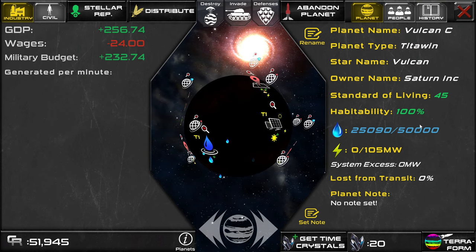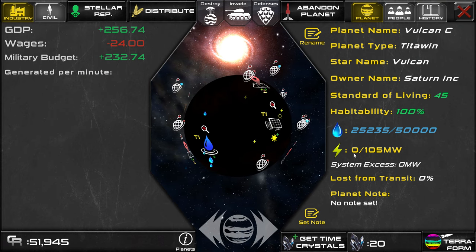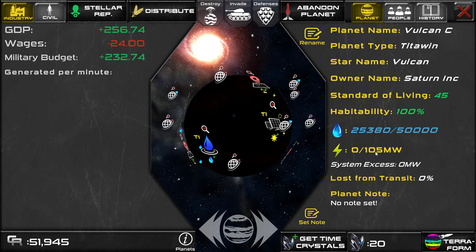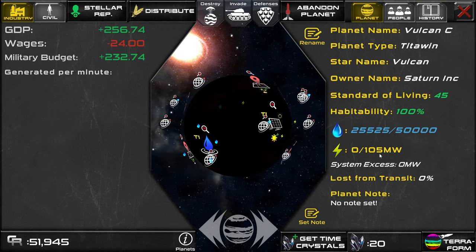With electricity, the number on the left is how many megawatts of power the planet is using, and the number on the right is how many megawatts of power the planet is generating. If the number on the left is ever higher than the number on the right, buildings will begin to shut down from lack of power.